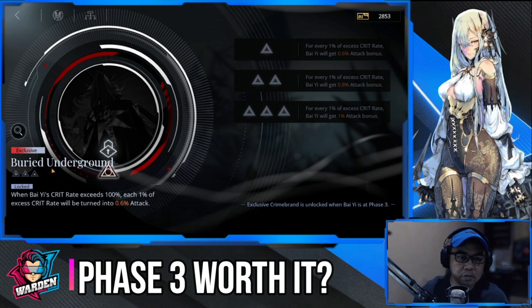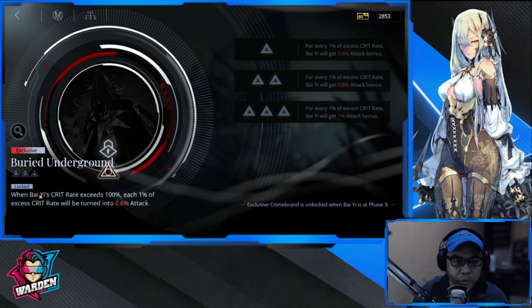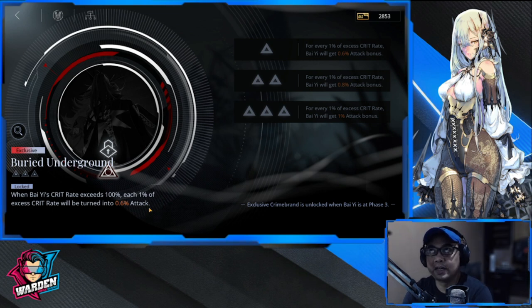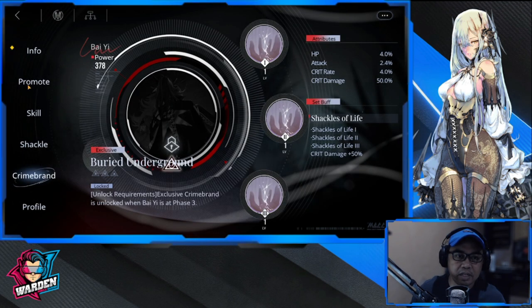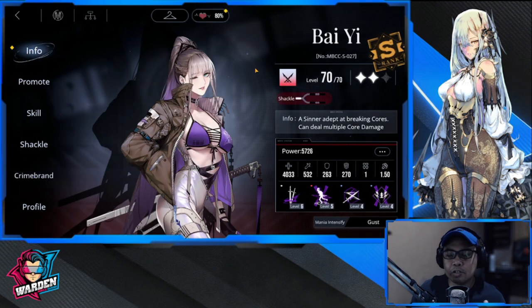Moving on to her exclusive prime brand: when Bai's crit rate exceeds 100%, each 1% excess crit rate is converted into 0.6 attack. Her build should be focused on increasing her crit rate to 100% and beyond — this will make her deal more damage. And is she worth it for phase three? Yes, definitely. She's going to be part of your main team, doing a lot of damage and a lot of core breaking. Just make sure she doesn't die.